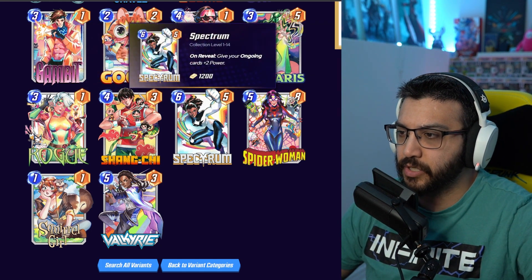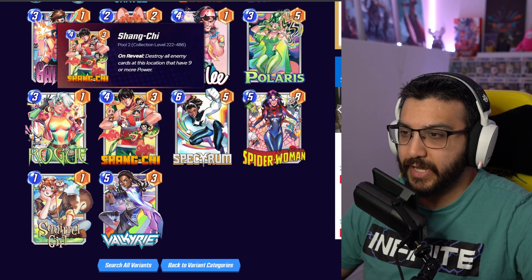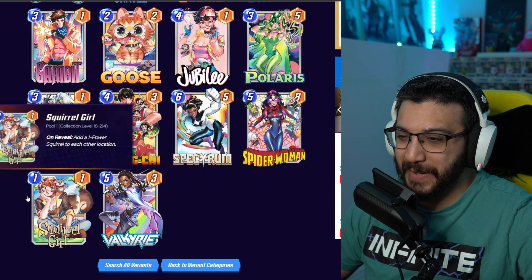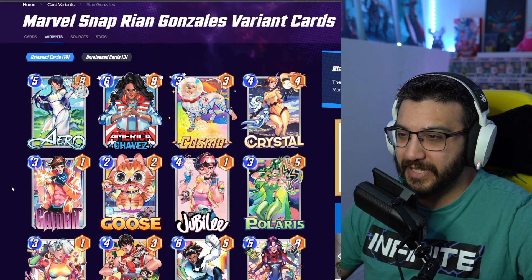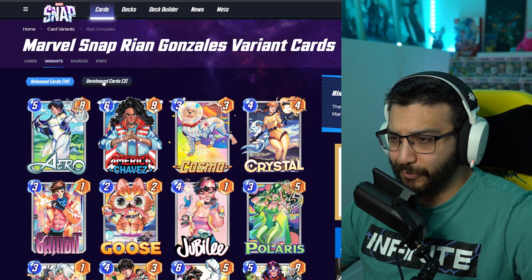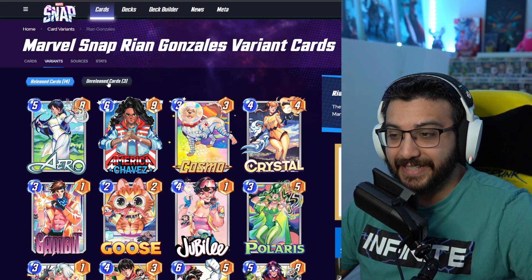Some of them have their prices listed. Spectrum is 1200 gold. Shang-Chi — man, that's a really good one. So these are all the ones that are in the game already. We have three more unreleased cards, so if you don't want spoilers, maybe don't look right now, but we're going to look at three cards that are not in the game yet.